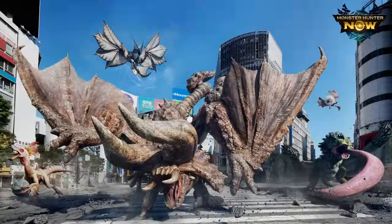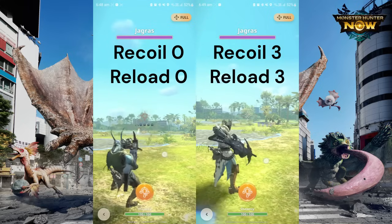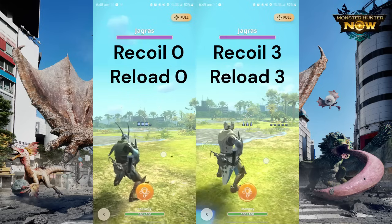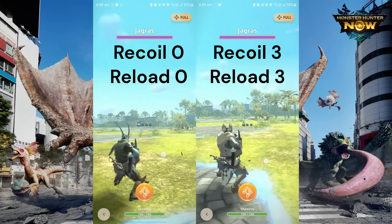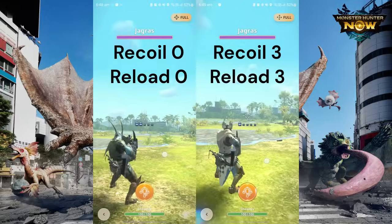There are two essential skills for LBG: Recoil and Reload. Recoil shortens the interval between firing shots, and Reload allows you to reload faster. Take a look at the comparison between Recoil and Reload at level 3 versus Recoil and Reload at level 0.